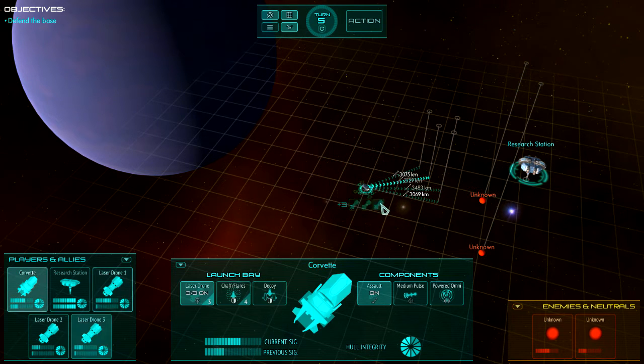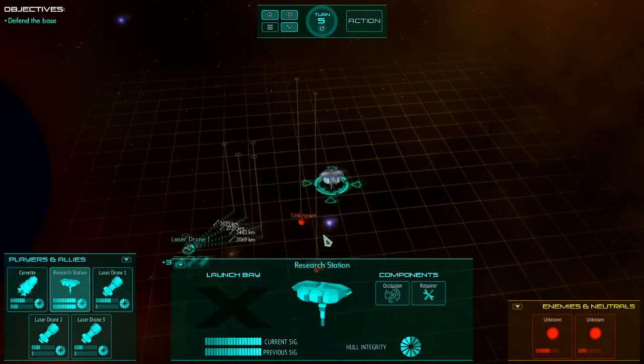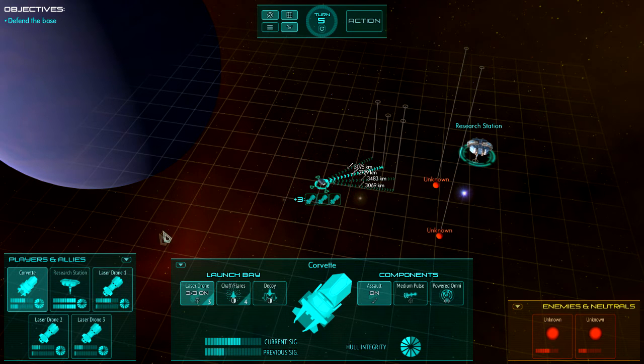To move between your ships, you can click on them or press Tab to cycle through them. If a ship's name is flashing, it means it has no plans set. Our research station has no plans, but that's fine. All the others are not flashing, so you know they're doing something. You can also see all plans at once by clicking the 'Show All Plans' button, or turn it off to show only the selected ship's plans.